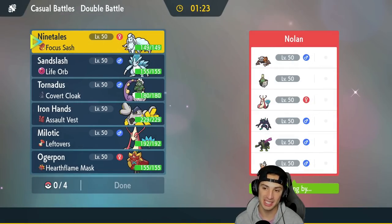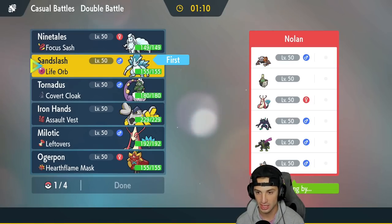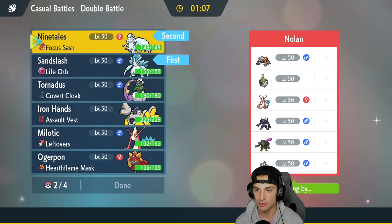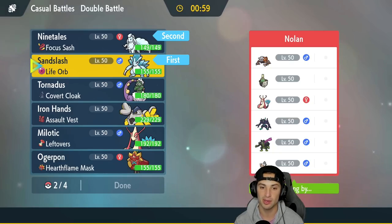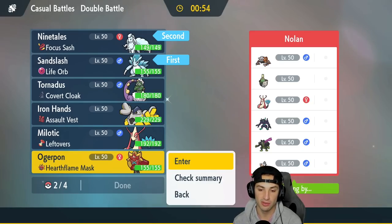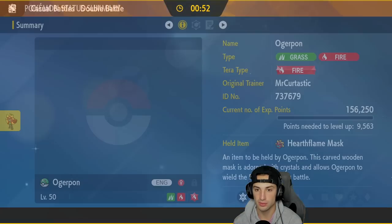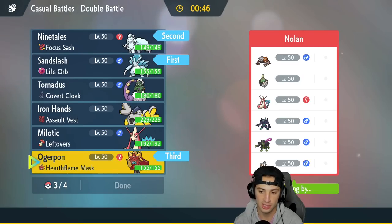First match is coming — we're going up against an Okidogi team. They also have Sinistcha, Heatran, Milotic, Grimmsnarl, and Landorus. I feel the snow squad is going to be perfect here. We can set up snow and really get after their team — Heatran being the main threat to watch. I'm going to lead Ninetales and Sandslash, with Ogerpon in the back — it has Wood Hammer to deal with Milotic and Sinistcha. Iron Hands is solid all around for the back end.